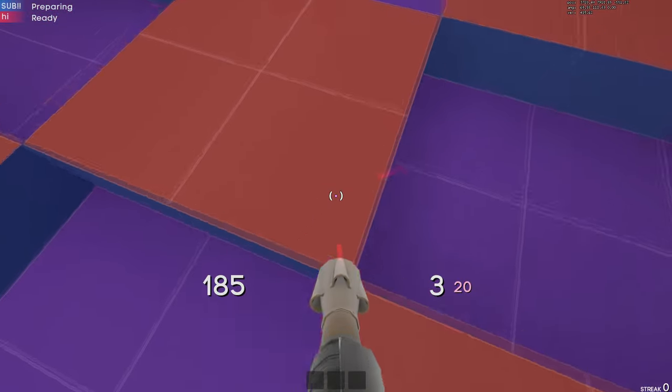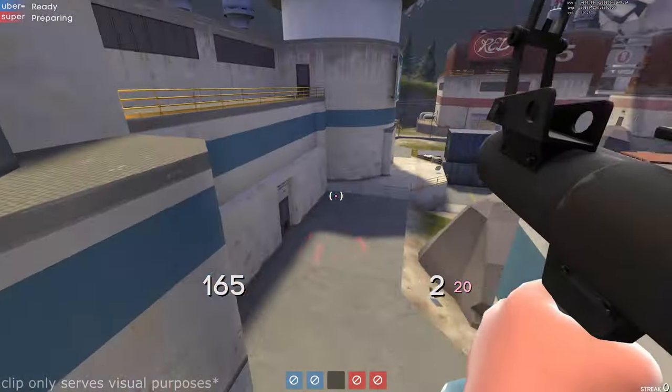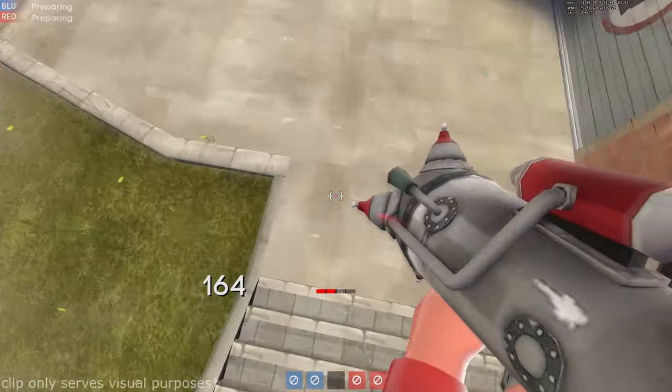It's easier to pogo with the Original because it shoots in a straight line, you get stronger wall jumps with the default rocket launcher because rockets come out of the right side of your screen, and the Cow Mangler sits in between these two.